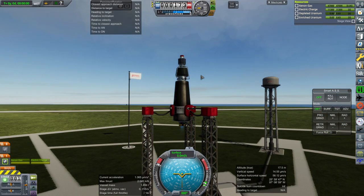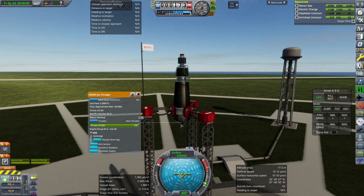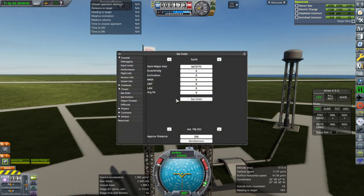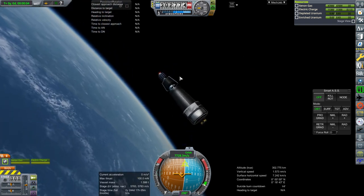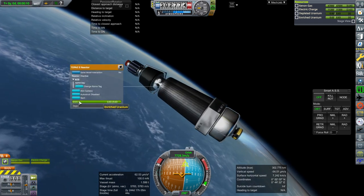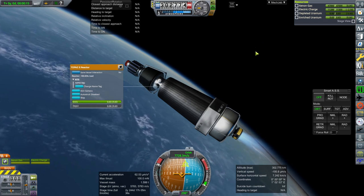Maybe I should zoom it to space. It only takes power based on thrust — specific impulse. It's not consuming much power, is all I'm saying. Now we're using electric charge, but we haven't started the reactor — it's taking 2.4 kilowatts. Then I start the reactor, and now it's recharging. So that is all right.